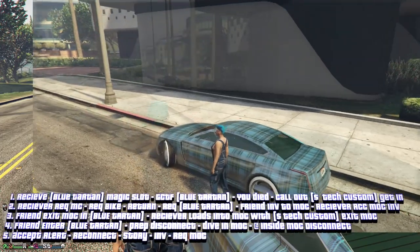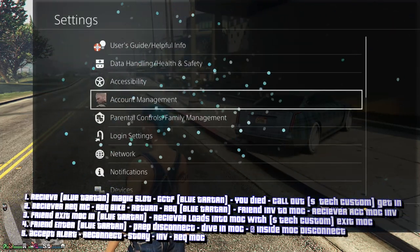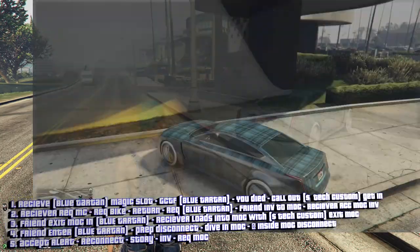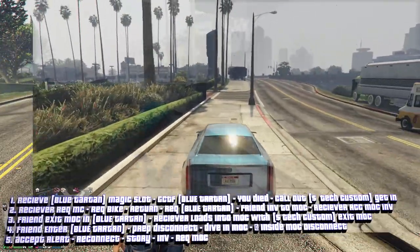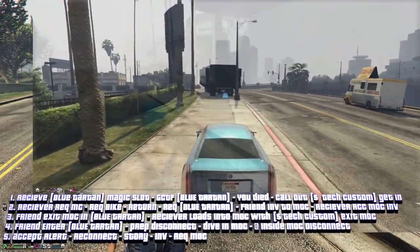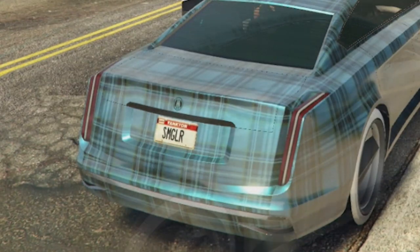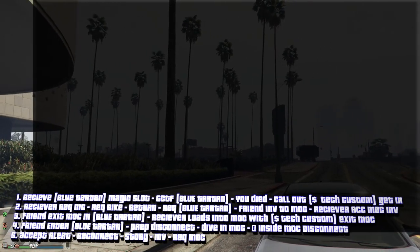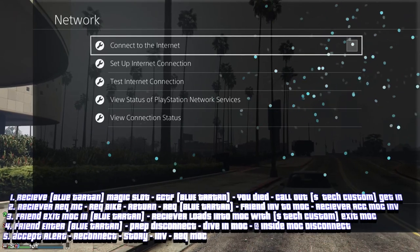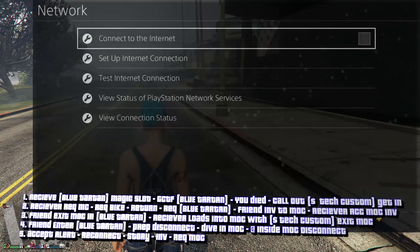Now you need to prep the disconnect. Go to your network settings and double tap — double tap to bring it right there, so you've got that prepped. Drive the car into your MOC, and once you see yourself load into the MOC, disconnect your internet. I just noticed something — the plates on this car have changed. The plates before used to be different. Interesting what else you can do with the magic slot. As soon as you load in, disconnect your internet. Then go back into your game, accept the alert, double tap, and connect your internet.